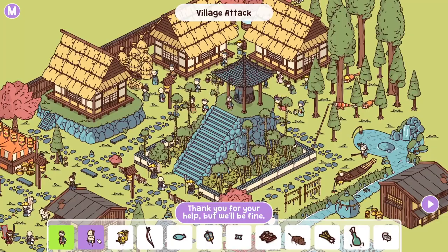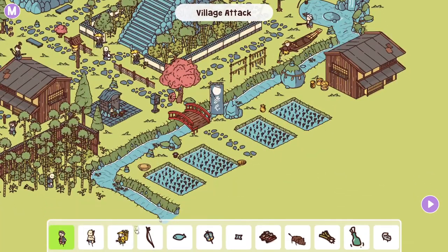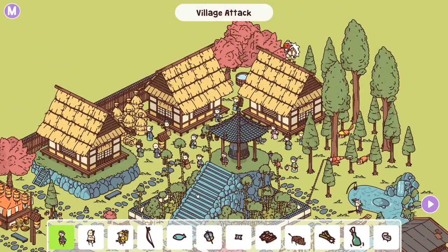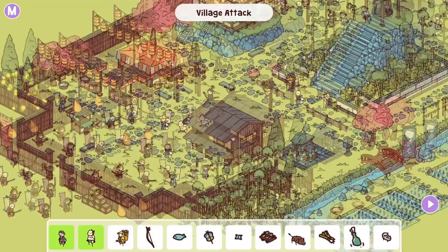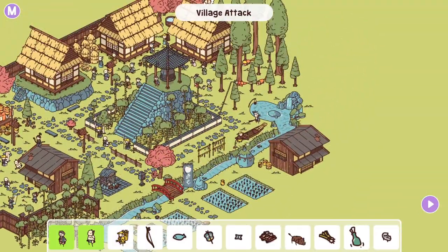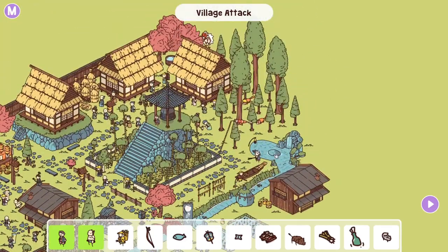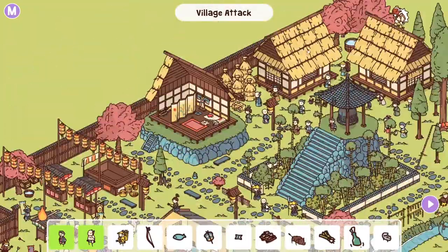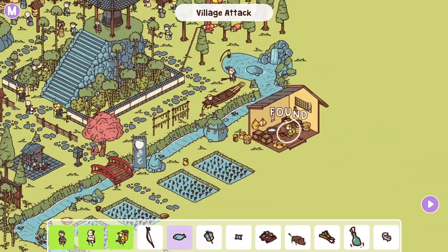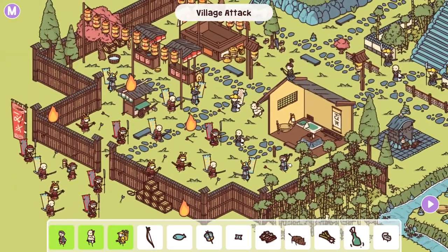Thank you for your help but we'll be fine, sumo wrestler. Where are you at? Oh look, it's a tengu — just hanging out up there. So you must be in the bath — yeah, there you are. What? Is something happening in the village? You must be outside the village, right? Somewhere? I don't see you. You might be in one of the houses — let's go ahead and undo all of these. Yeah, there we go. If only I could find my bow, then I could help them — right there? Bow on your back? No.